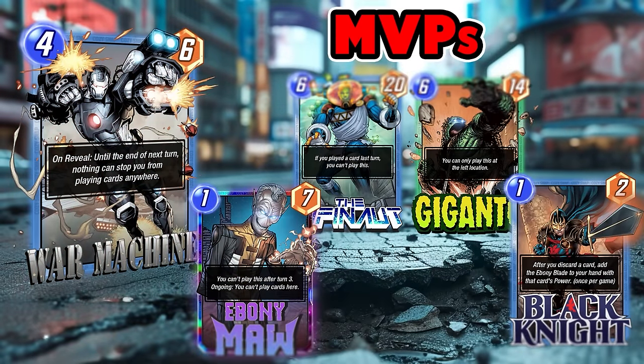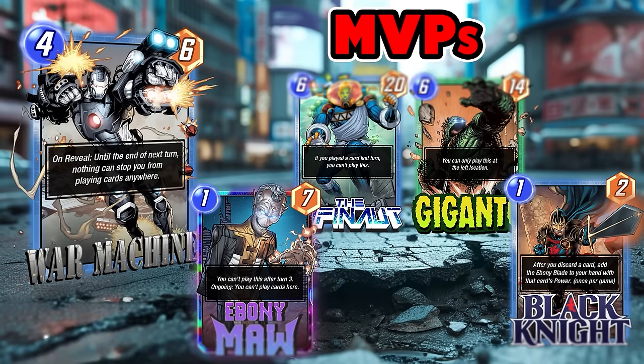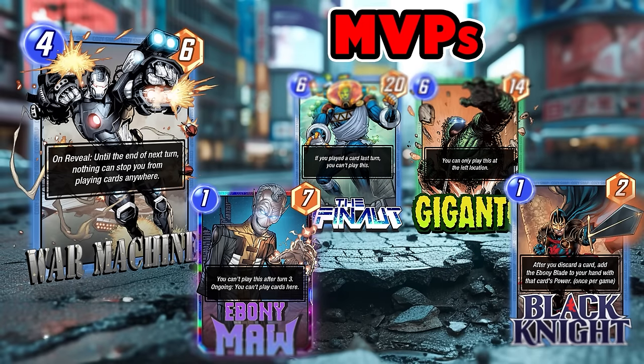It's tough to talk about synergy for a card that synergizes with pretty much everything, but let's talk about the MVPs. Sadly there's no strict Iron Man synergy. By far the cards he amplifies to the next level are great cheap power cards like Ebony Maw, and by association of the buffs he gives — Black Knight. Cards like Infinaut and Giganto are pretty restrictive, but with War Machine you can play their huge power very easily.